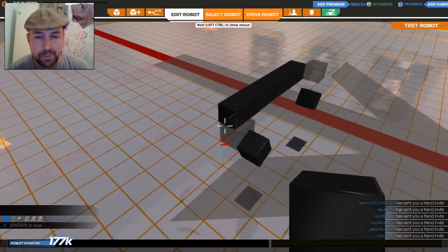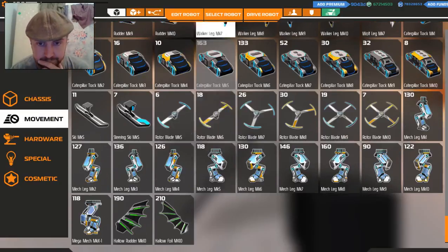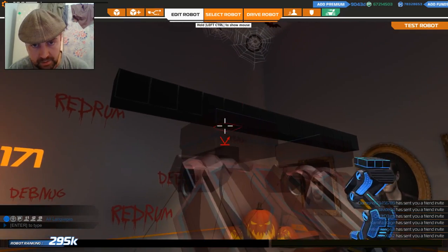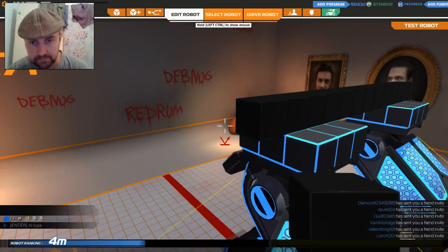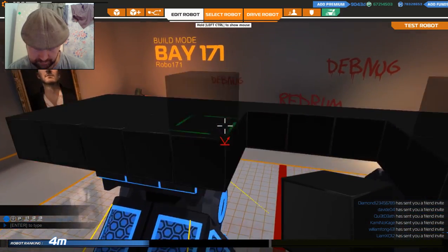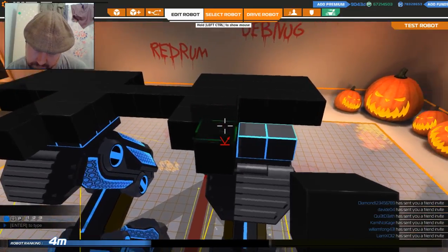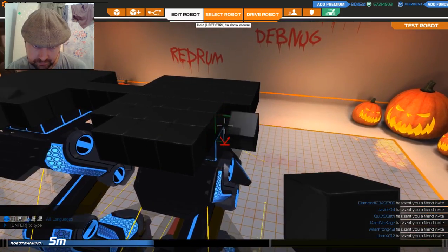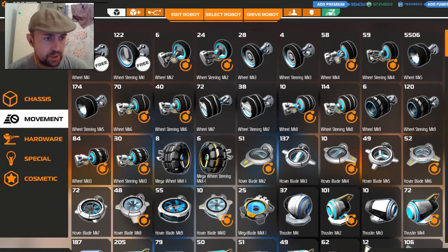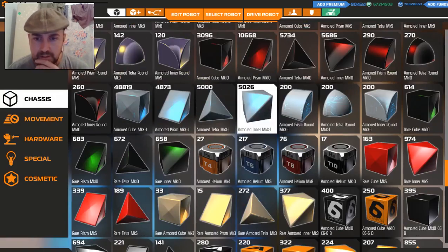First things first, let's build a line. So it's got to have big arms. Mark 10 legs - let's put on two of those. I'm going to go like that. So we've got this. I want some kind of torso shielding, so let's draw a line there and see if we can decide on something.